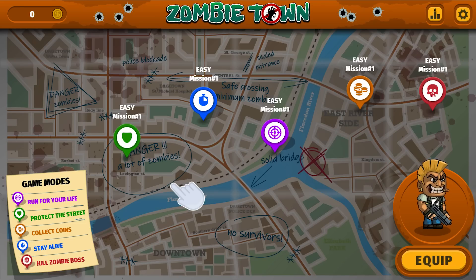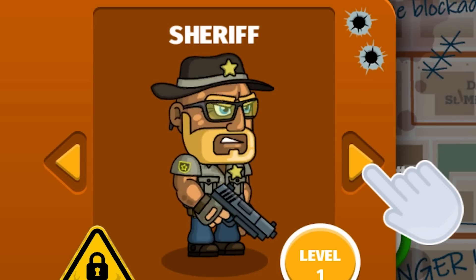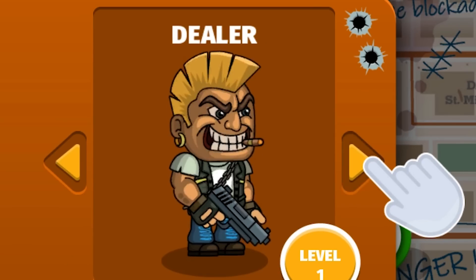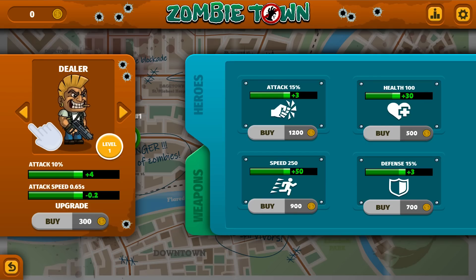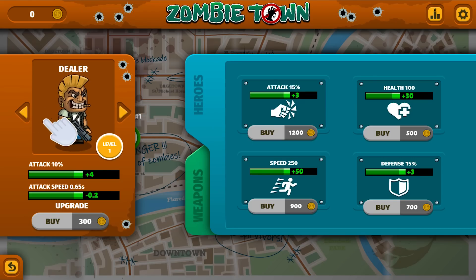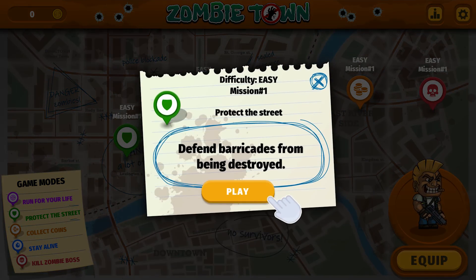Just very simplistic — go out there, blat blat blat, upgrade your character, unlock new weapons, survive as long as possible, etc. Let's see our character here. You can see you could also unlock things. Very much like a Flash game before microtransactions got involved with everything. Here you basically earn it, and once you get enough coins, you unlock stuff. Let's protect the street. Defend the barricades from being destroyed.